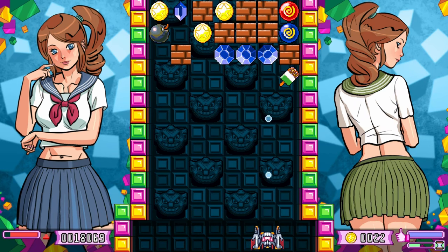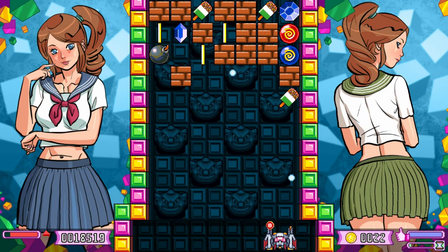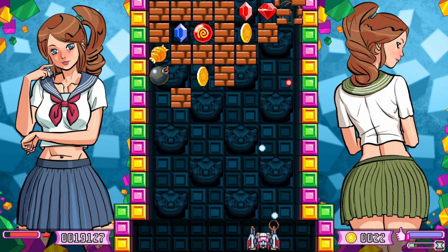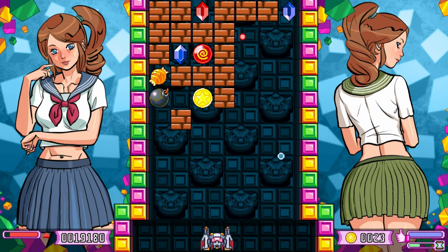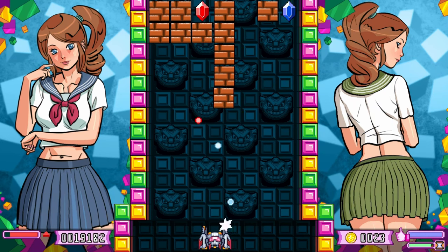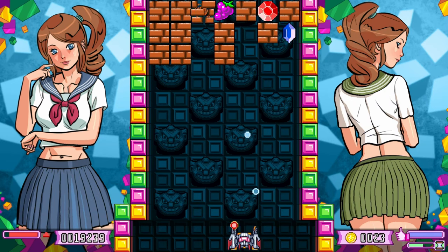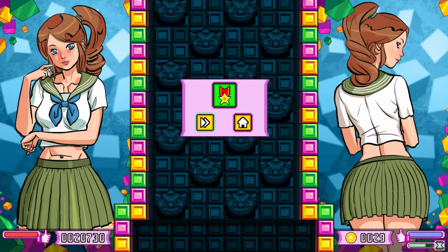There's also gold coins and food items, though I don't think there's any reason to get those aside from just not letting them reach the bottom. Bombs do exactly what you think — they detonate an area of stuff around them, which I fail to predict every single time. Finally, there are these colored orbs with swirls on them; when you hit these with the corresponding color, they'll randomize the entire screen.